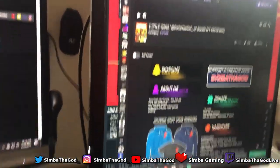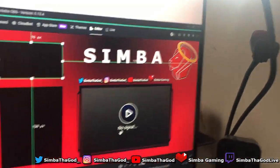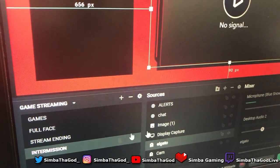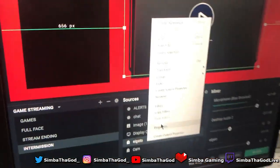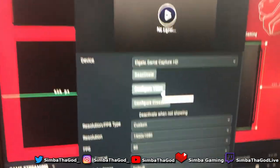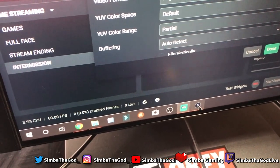When everything is plugged up, there's still one more step that needs to be done. So you see how I have my Elgato labeled in OBS — it's the same on regular OBS, Streamlabs OBS, anything. Right-click on it and that'll pop up, then hit Properties. When you hit Properties it'll pop up, then you hit Configure Window. When you hit Configure Window, this pops up at the bottom — you click it and it comes over to this screen.